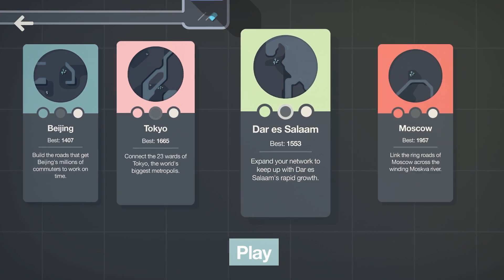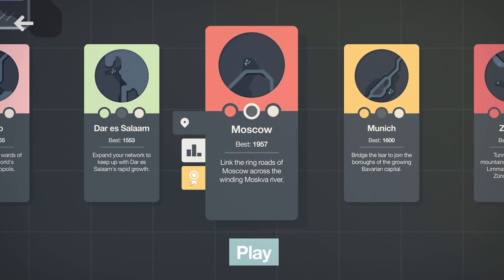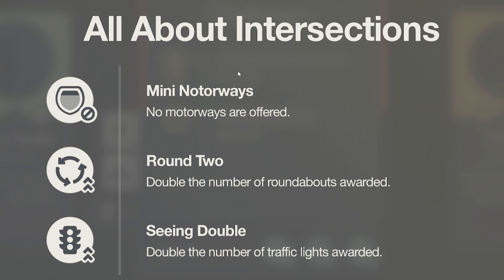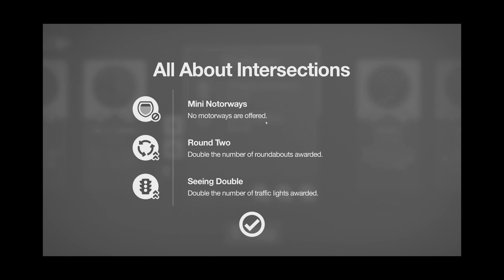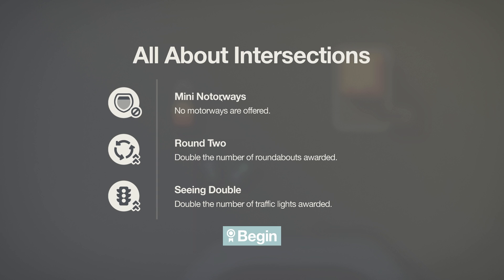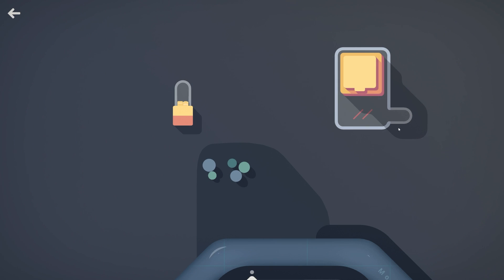I had done grids before in my previous videos. But let's head to Moscow and see what the challenges are - we've just unlocked them. We've got 'all about intersections': no motorways - and I'm motorway Matt! But there's double the amount of roundabouts and double the amount of traffic. I quite fancy that one, so we're going to go for it. We're in Moscow, playing Mini Motorways - let's see how it goes.